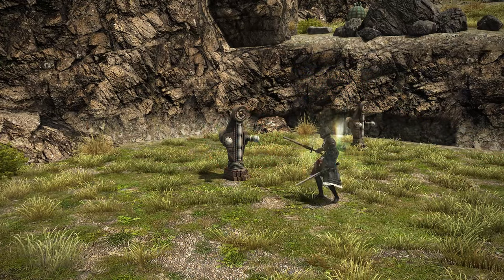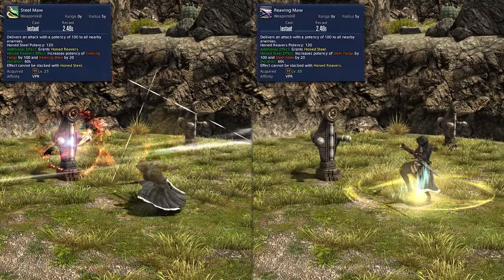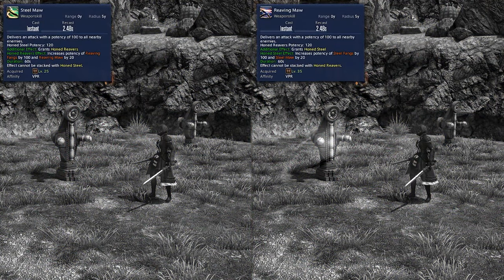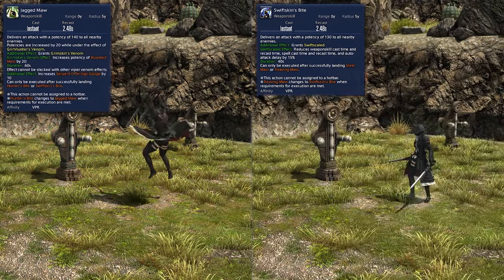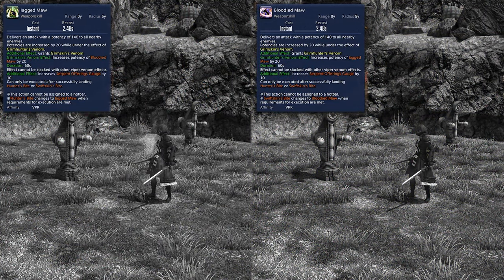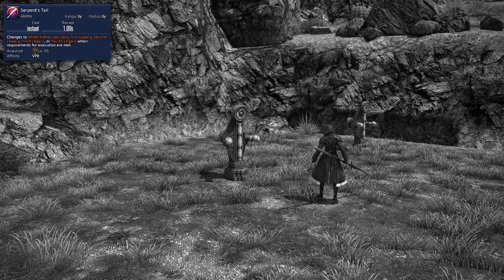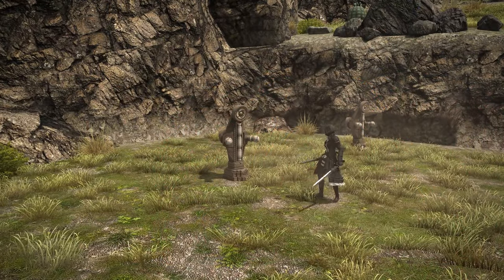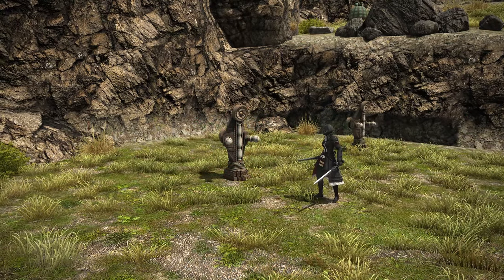For AoE basic combos, we have a very similar setup to our single-target combos — two buttons that transform based on your inputs. Steel Maw and Reaving Maw, which will buff each other just like the single-target skills, will transform into Hunter's Bite and Swiftskin's Bite, which will refresh your buffs, and transform into Jagged Maw and Bloodied Maw, which buff each other after use. Executing either of these finishers will also grant 10 Serpent's Offering. Just like our single-target combo, after executing either of these finishers, Serpent's Tail will transform into an AoE OGCD version called Last Lash. Be sure to hit this before starting your combo back up. To keep it simple: alternate openers, use whichever Bite refreshes your timer, alternate finishers, and hit your OGCD between combos. Just follow the glowing buttons.